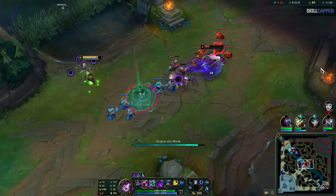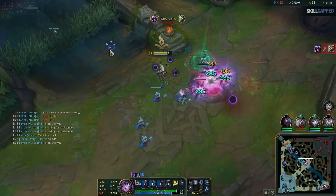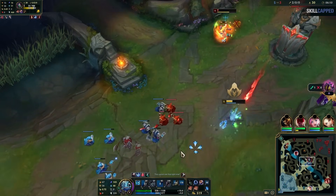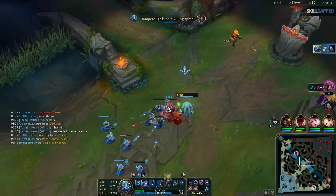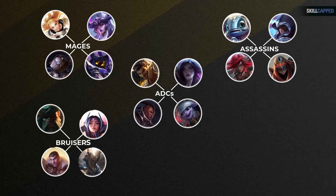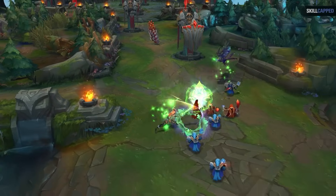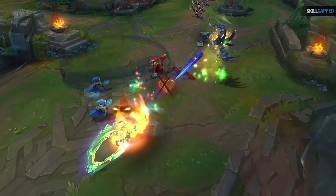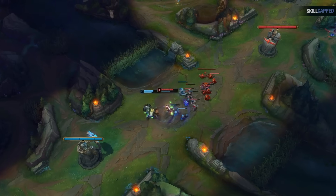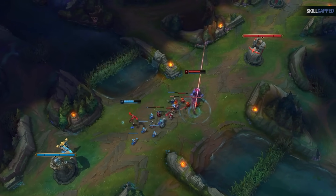Midlane champions can be divided into two main types. There's your standard mage that deals consistent damage from mid to high range using their abilities, and then there's the melee assassin that gets up close and personal using either AP or AD to deal quick burst damage to important squishy targets. There are a couple other viable midlaners such as ADC champions, bruisers, and tanks. But in 95% of your games, you'll either be playing versus a mage or an assassin, so if you can understand how these two types generally work, you'll understand your win conditions.